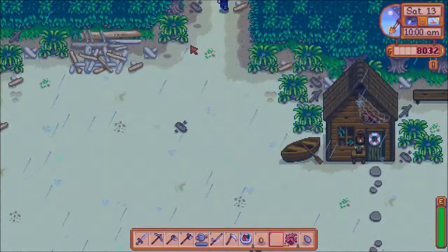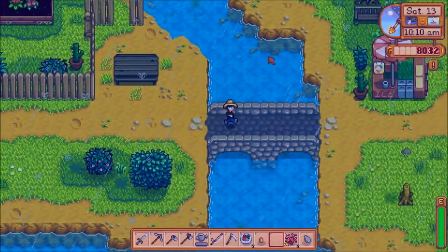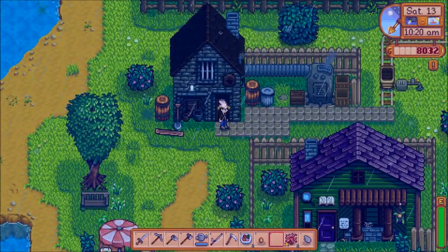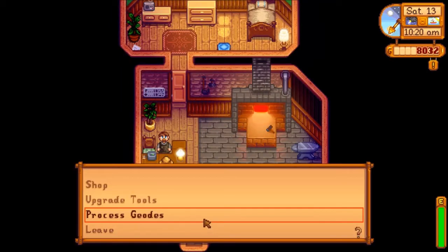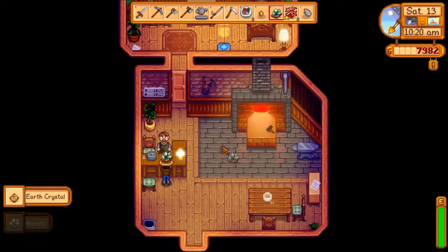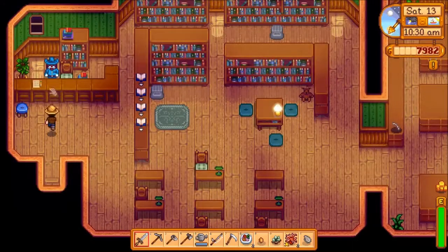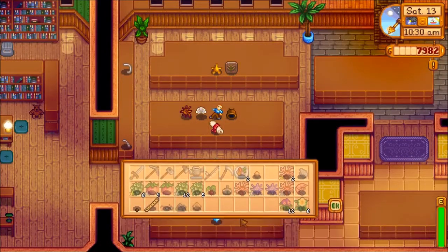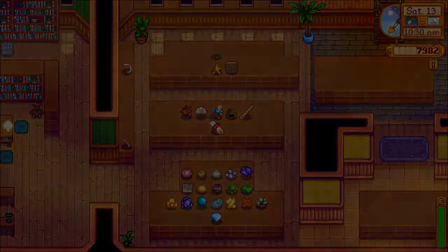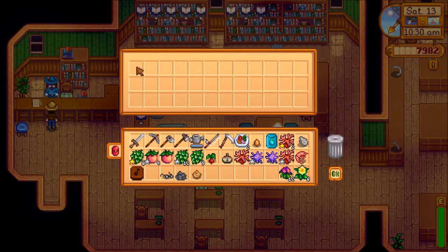Let's go see our good friends — the blacksmith and the museum curator. Blacksmith first, in case he gives us more stuff to give to the museum. I got some geodes to process. I'm gonna have to sell something to Pierre to get that pomegranate tree today. Hey Gunther — oh, I did get something. What are the odds? Rewards — I got the recipe for ancient seeds. I have an ancient seed. And I have a flute block. Lovely.